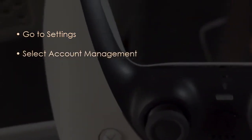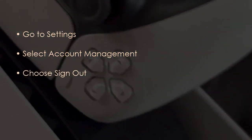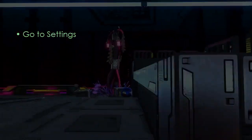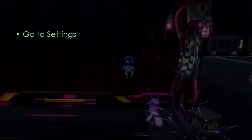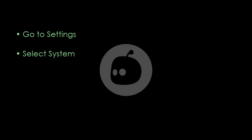Then wait 60 seconds, and plug the power cable back in. To reset the PS5's power, press and hold the power button for seven seconds, then wait for the PS5 to fully power cycle.